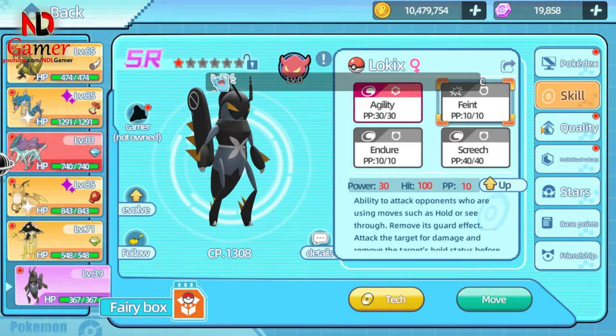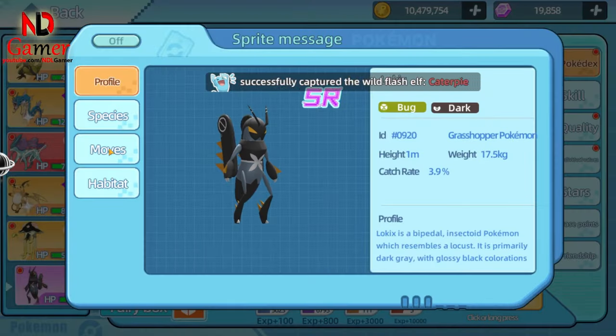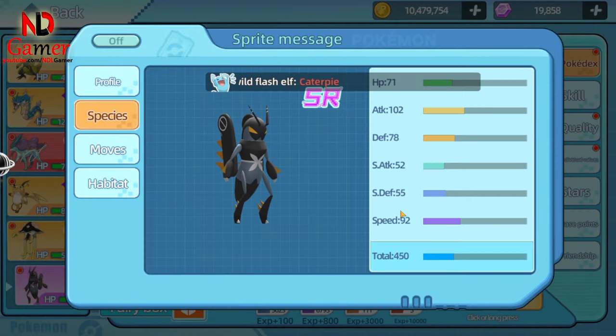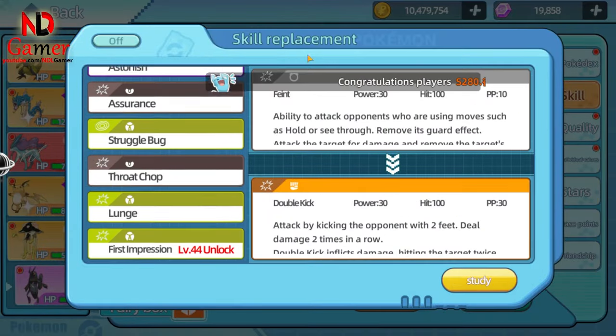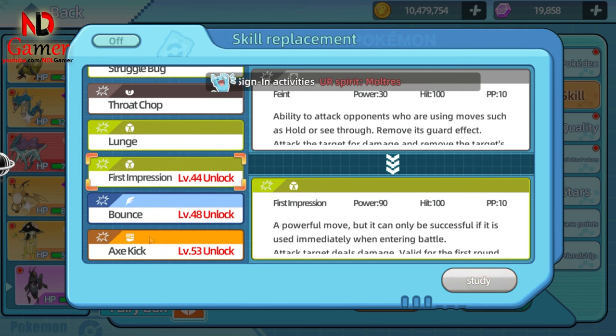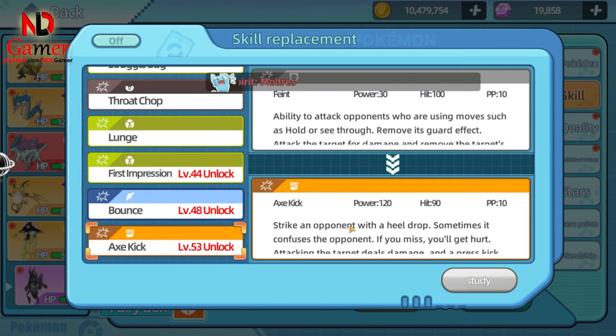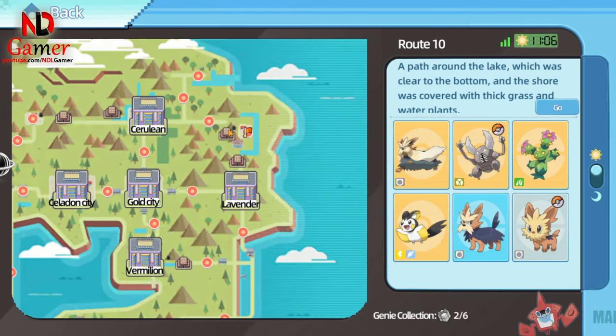The second Pokémon is Lokix, also an SR Pokémon but very strong. Focus entirely on ATK. When you reach level 50 and have the mission to defeat Mewtwo at level 75, Lokix will help you defeat Mewtwo easily because Mewtwo won't be able to use ATK skills on Lokix and can only use status moves. You can catch Lokix on Route 9. It's quite easy to catch and also easy to star up.